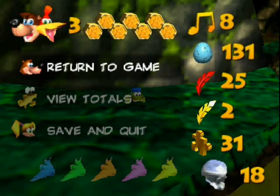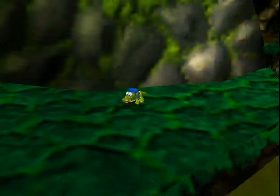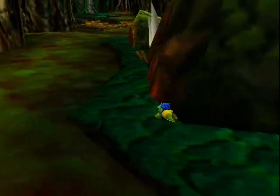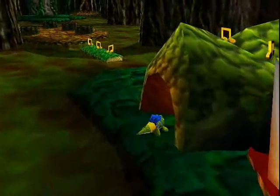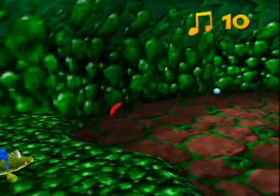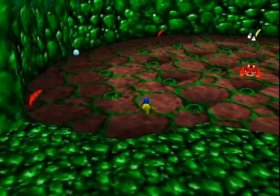Hello everyone, this is Mario Star Plus 3G, and welcome back to more Let's Play Banjo-Kazooie. I'm back in Bubble Boop Swamp — we're gonna pick up the last Jiggy here, and then we're gonna pick up the last two Jiggies in Freezy Peak, and then continue on to Mad Monster Mansion, the seventh world in the game. Here you will find my least favorite character in the whole game.